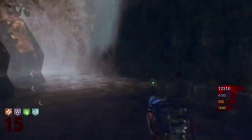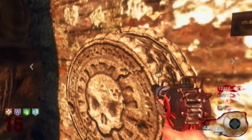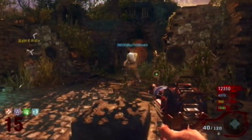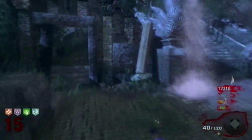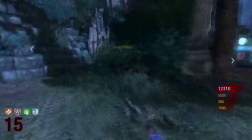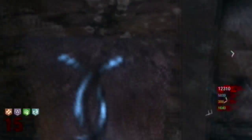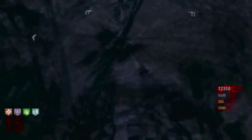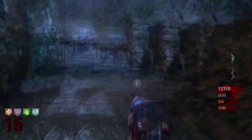Now run all the way back to the spawn and activate the eclipse again. The same symbols that were on the floor are now going to appear on the walls. There will be twelve of them — just keep stabbing each one until it lights up, then move to the next.